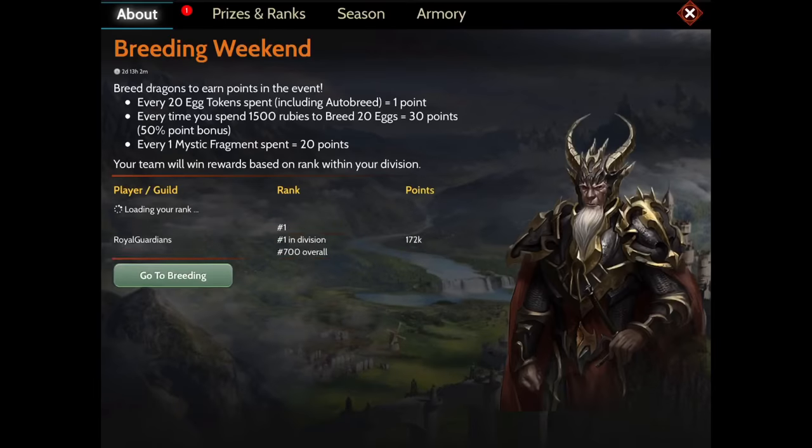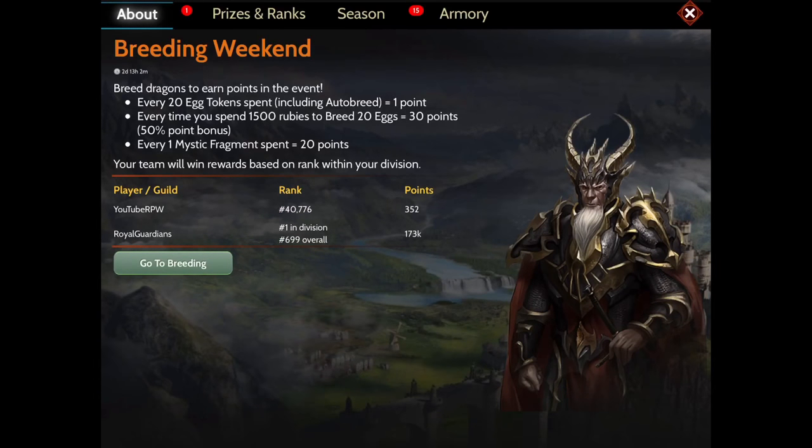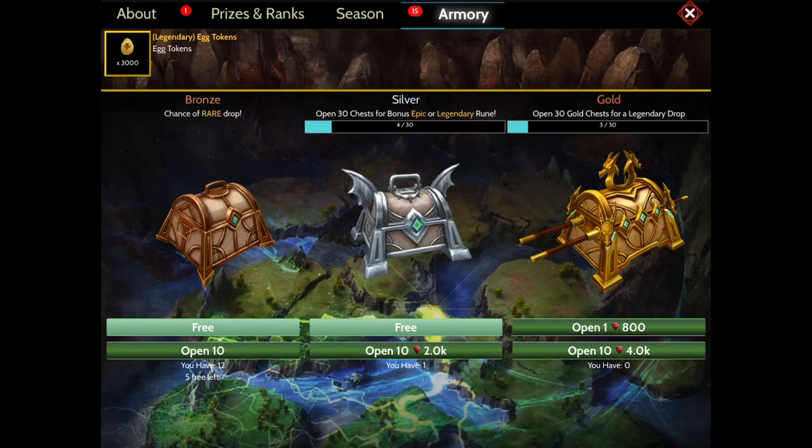Let's first go into the armory. The armory is where you're going to gain chests. There are bronze chests, silver chests, and gold chests. The bronze chests are your smaller prizes, where gold chests are usually larger prizes, and your silver chests are generally your runes. Now these can be obtained through the events and through attacking other players.